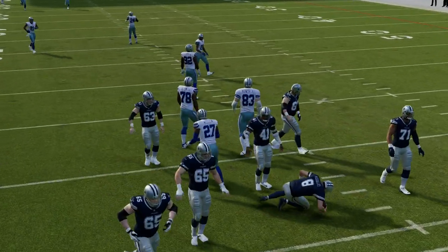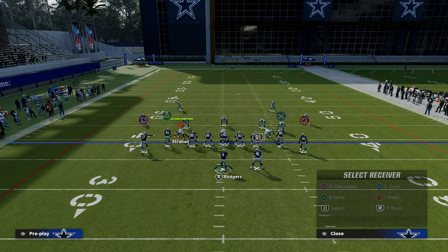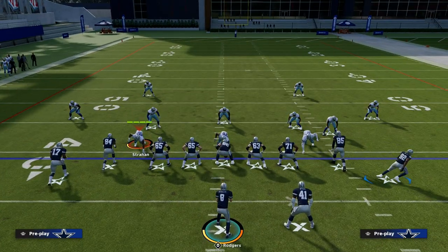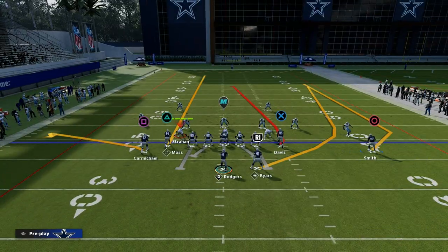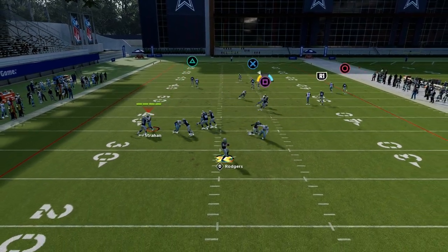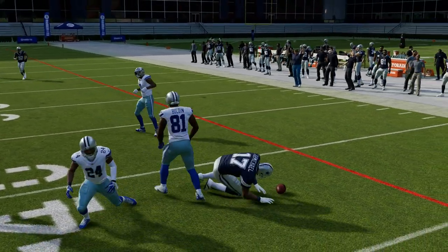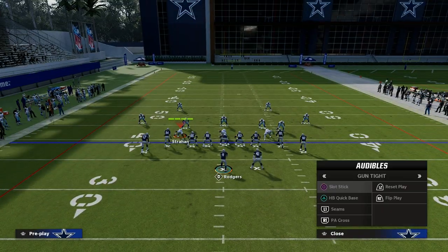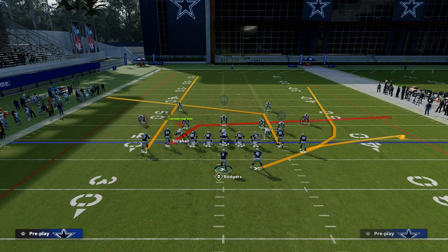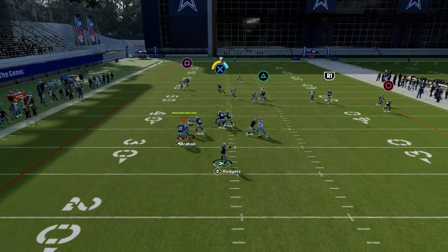Another one that's pretty popular out of tight is just straight up seams — we're going to motion this guy out and do something simple. This is a pretty standard way that people will attack with some kind of seams concept. The other way people like to attack out of formations like this is utilizing the running back on a seam wheel and then also having a slant post variation. This is pretty meta as well.